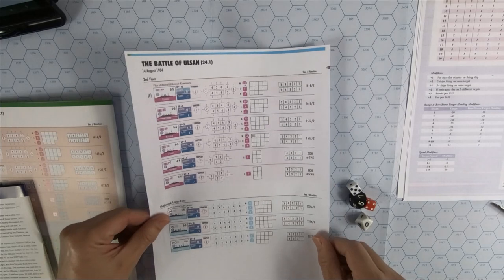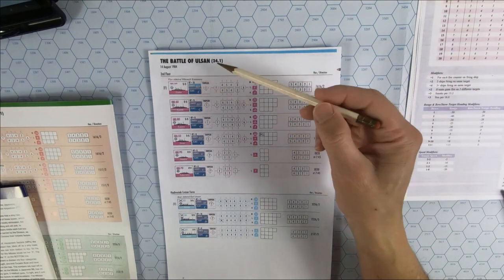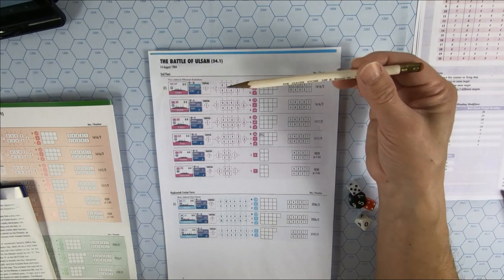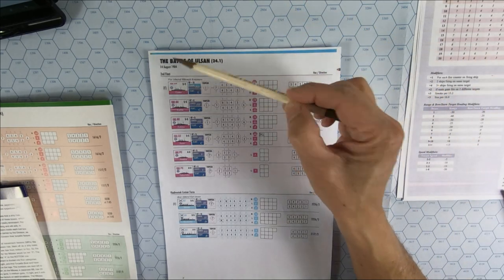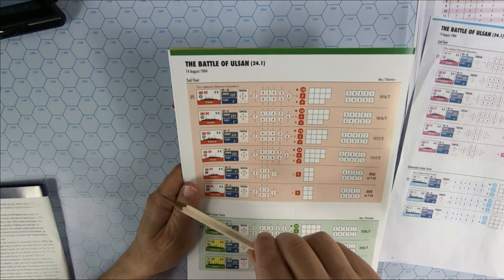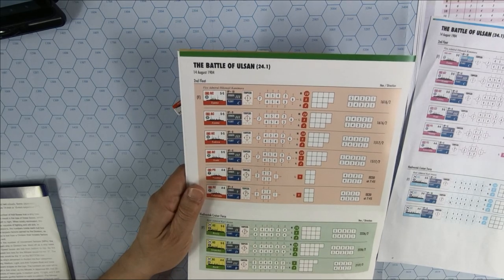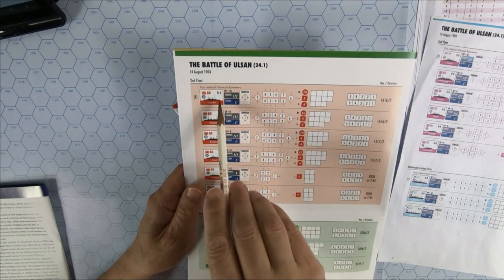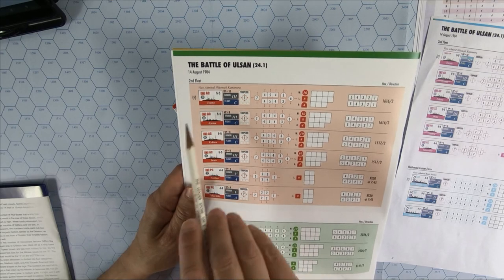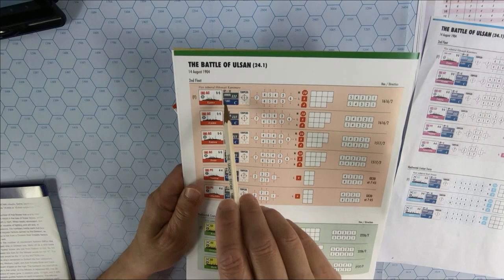The players need to analyze the scenario sheet. By using this information you can mark all the hits that the ships could suffer during the game. You have the name of the ship — here you can see the armored cruiser Izumo. What about the speed? Generally in all of Jack Green's world games you have a double speed: the speed the ship has to maintain during the odd turns and the speed during the even turns. In this case we have five and five. Here you have the victory points — ten points.